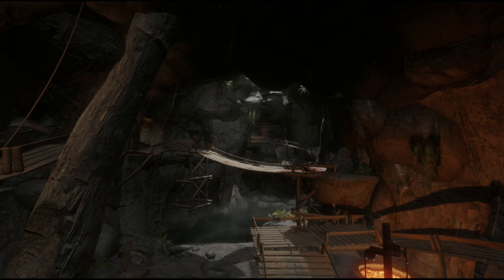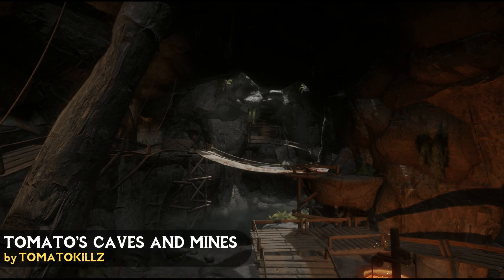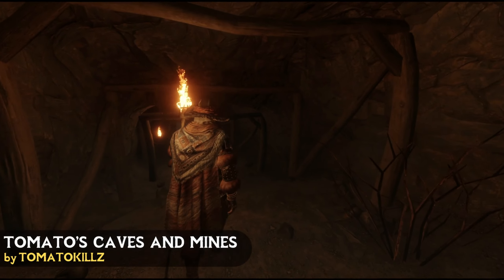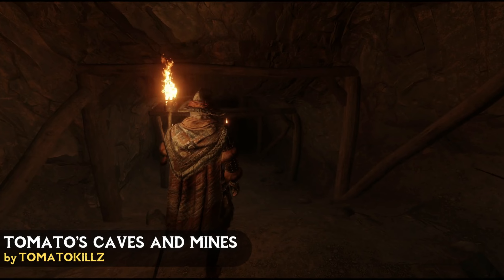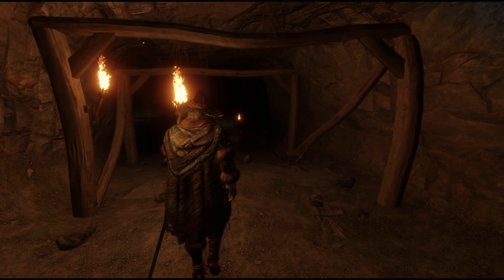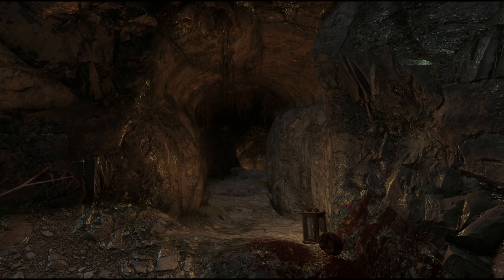Up next is another visual replacer mod called Tomatoes Caves and Mines, which as the name implies revamps the cave and mine textures in the deep dark places of Skyrim, as well as adding complex parallax height maps to get that nice 3D effect. The textures here look great, which goes for a lot of Tomato's mods.